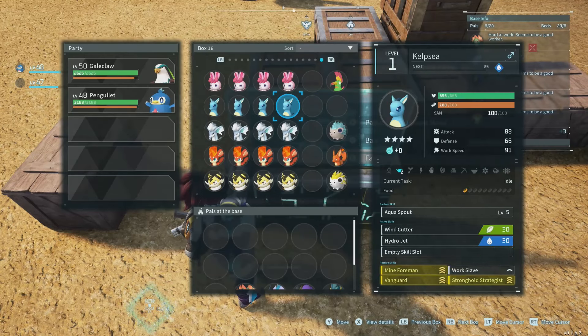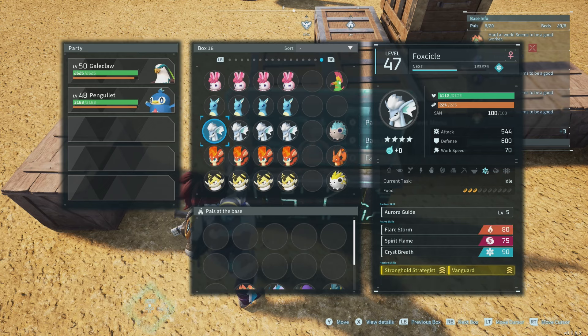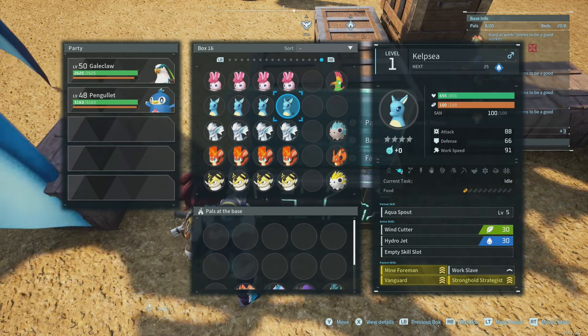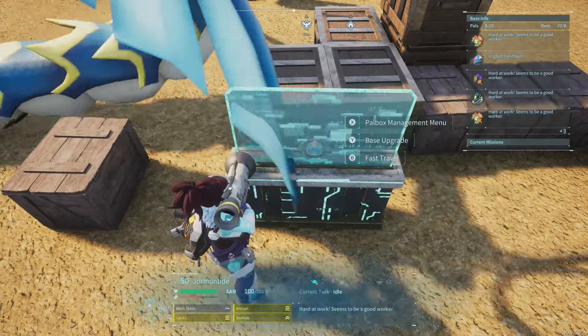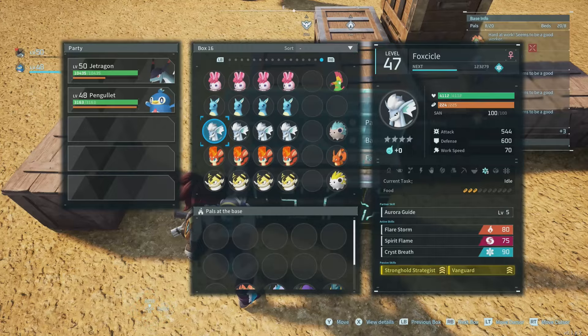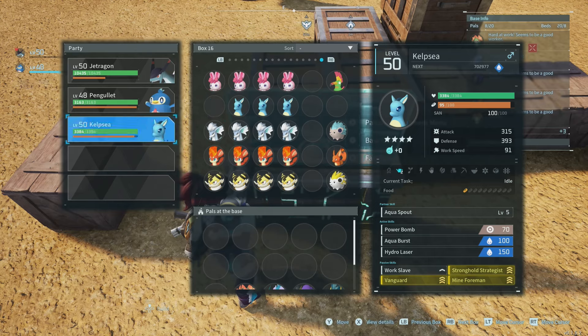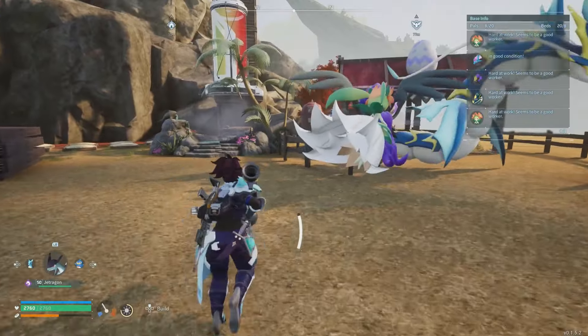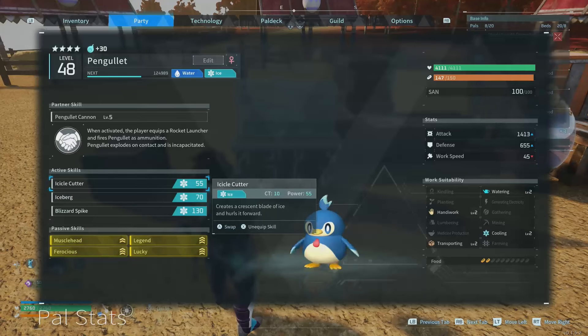Even if we put a Fox Sickle on it, it's still 910 — so it doesn't matter which one you use, either one is fine. If you're early game you're probably going to be using Kelp Seas, because Fox Sickles are up around level 30 in a small snow zone. We'll boost him with three Kelp Seas, bringing us to 1,087.